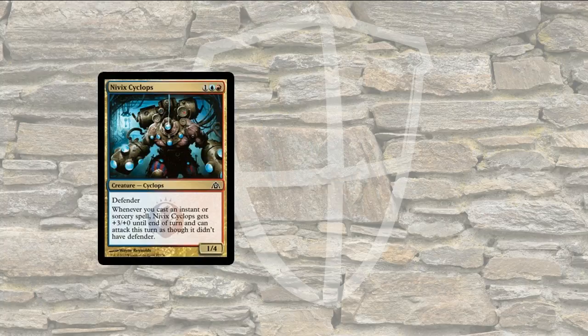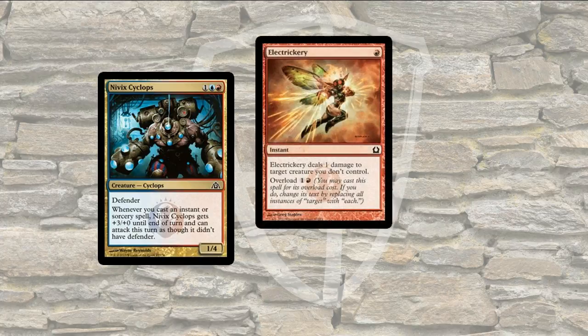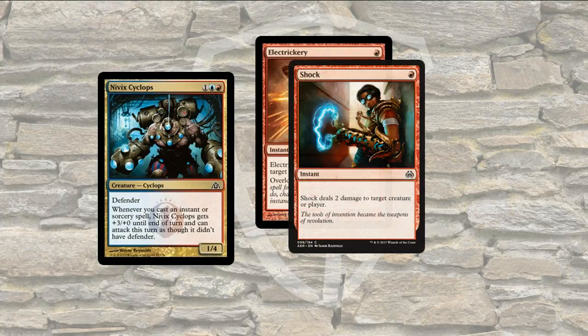Here's another Defender: Nivik Cyclops, costing one, Blue, Red. Whenever you cast an instant or sorcery spell, Nivik Cyclops gets plus 3, plus 0 until end of turn and can attack this turn as though it didn't have Defender. So on your turn, you might cast Electricary, which deals 1 damage to a target creature you don't control, or overload it to damage a bunch of creatures. As soon as you cast that instant, Nivik Cyclops' ability activates and it gets plus 3, plus 0, turning it into a 4-4. And if you also cast Shock to do 2 damage to another creature or player, that activates Nivik Cyclops again — adding another 3, making it a 7-4.